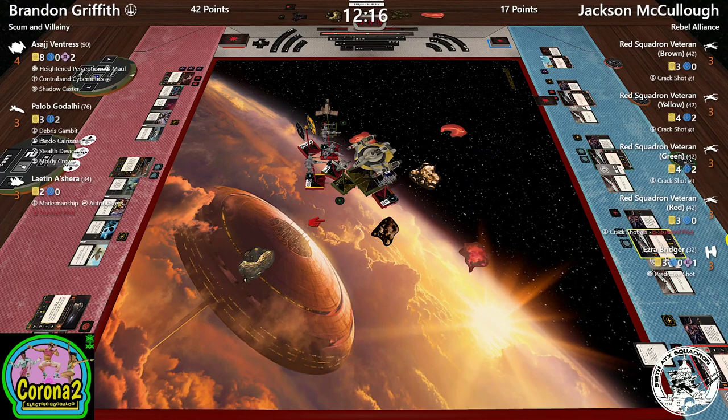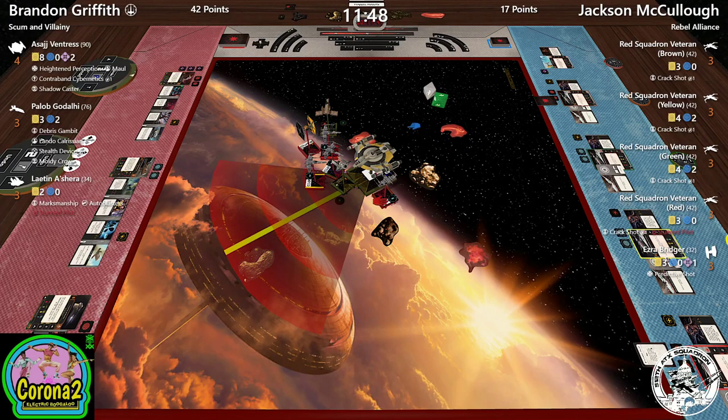The one person who beat Brandon with a non-mirror list killed Asajj, killed Leighton, and won on points — that's how you should approach this game. Jacks was already halfway there: Asajj out of shields, Leighton at half points. He has a chance this turn to start catching up. Brandon has a choice of which ship to shoot, but brown and red are both out of arc. That's just bad.